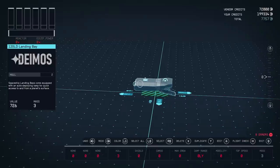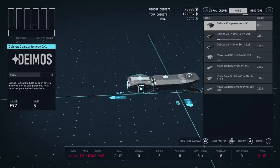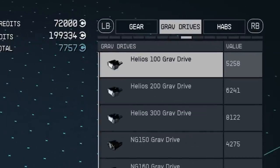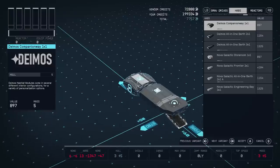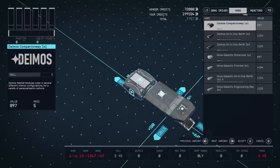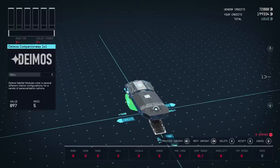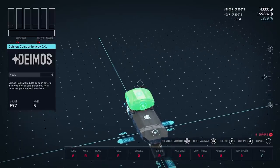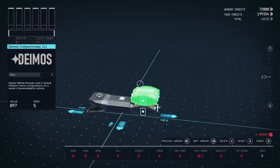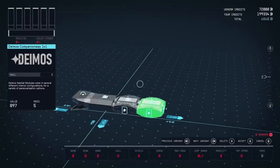Once you've got your bay, to add more to your ship, you just hover off the selected piece and tap A to add more. Next up, I'm going to be adding a few habs, which you can navigate through selections by tapping RB or LB. The habs are your interior configurations — basically what you'll be walking through within your ship. You can also do second or third stories if you want, but keep in mind the more you add, the more engines you'll need because your ship's going to weigh more.